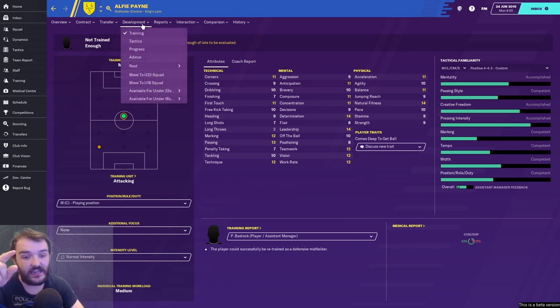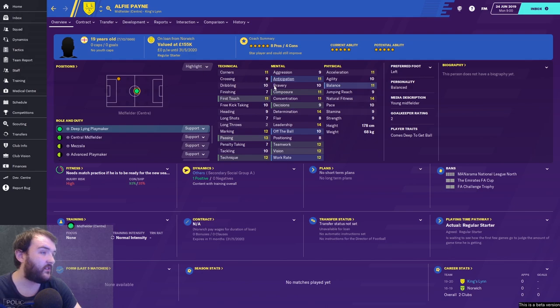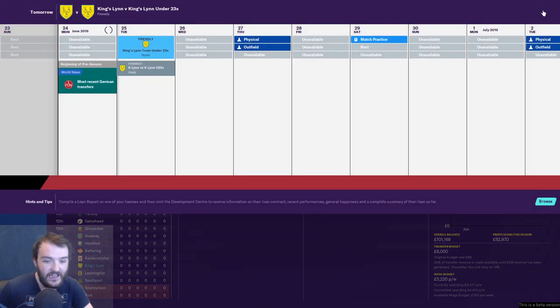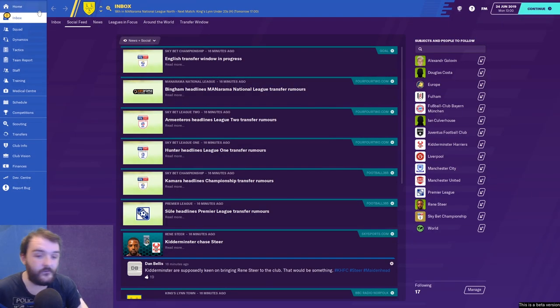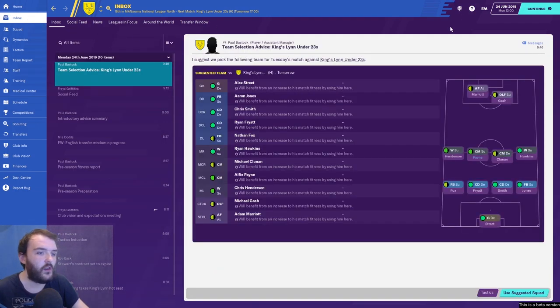Alfie Pain is the other one — five stars. We're going to try and keep hold of him, hopefully Norwich release him at the end of the season. There's a new feature where if someone gets released by a club they're more likely to look for clubs in the local area, so we might be able to pick up players released by Norwich. Pain's stats: 11 first touch, 14 determination, 11 anticipation, 11 balance, 12 work rate.